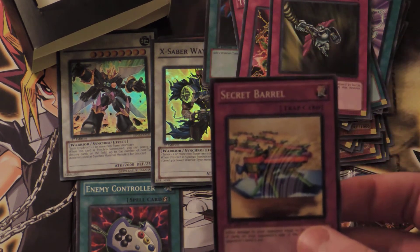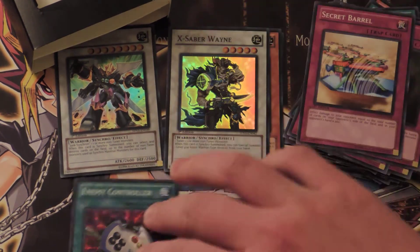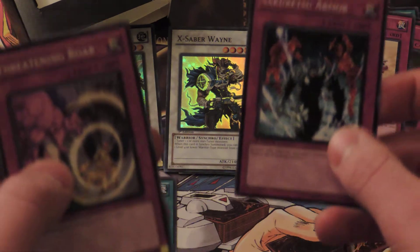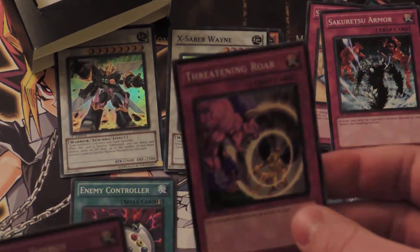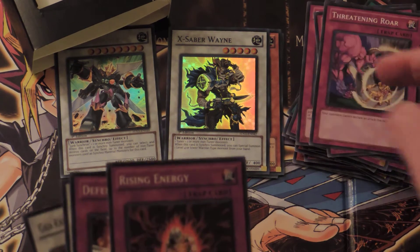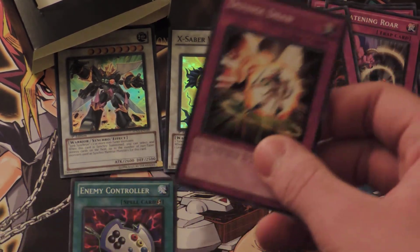Secret Barrel — the Barrel of Secretness. Sakuretsu Armor — very, very good card. Threatening Roar — good stall card. Rising Energy. Defense Draw.